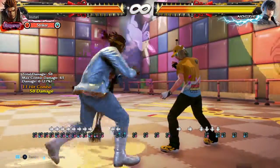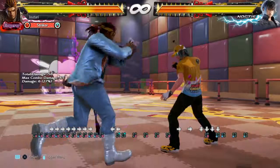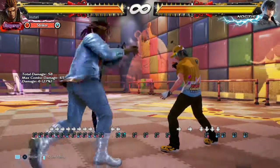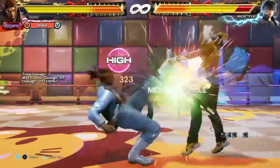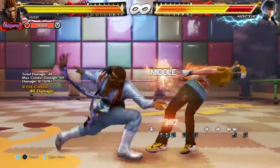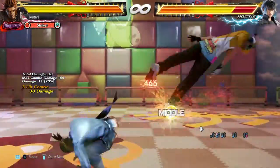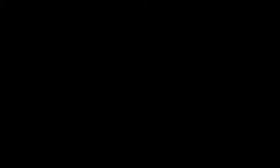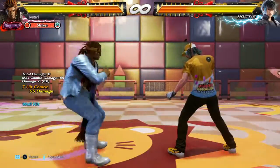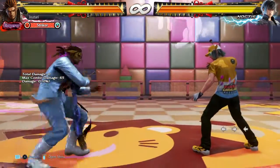If you're against the wall it makes the combo a lot easier to do. That's about it for combos — that's like 66 damage. Let's see if we can do more... 64 damage. That's way more damage.